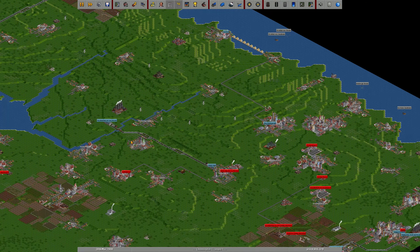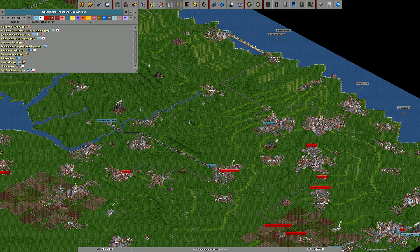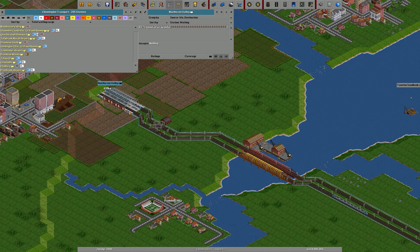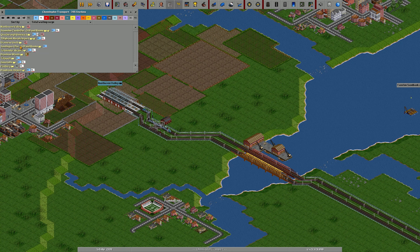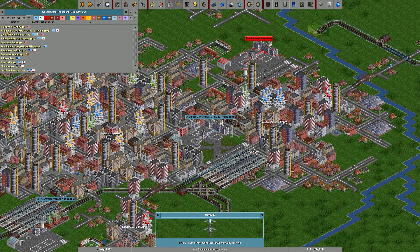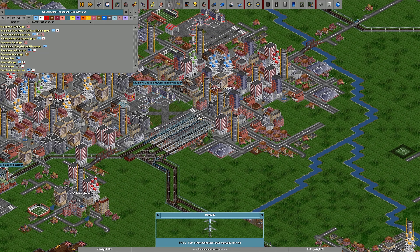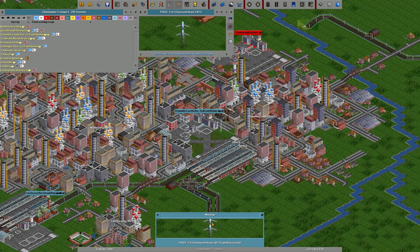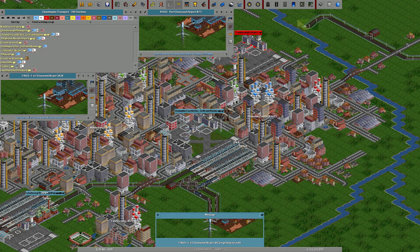I haven't got maglev yet - I can't remember when maglev comes around. I imagine it's not too far away. Do I have any other weird things that this guy has done? Let's have a look. That's the one I've just upgraded - it's slowly coming down. It was up in the five thousands, now it's down in the threes. So that's good, that's progress.